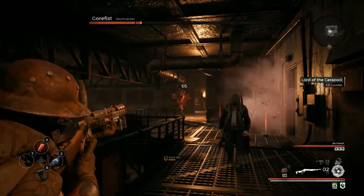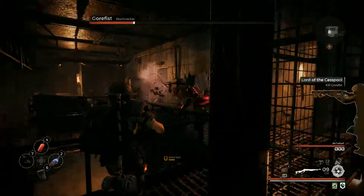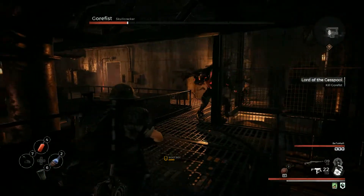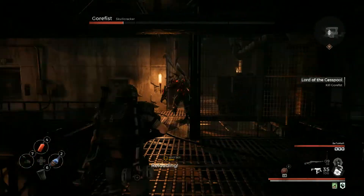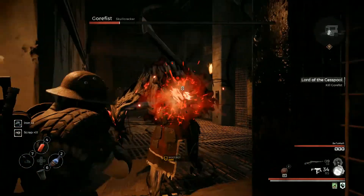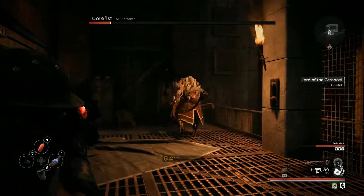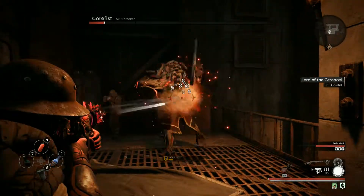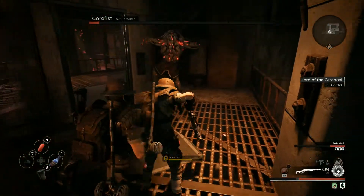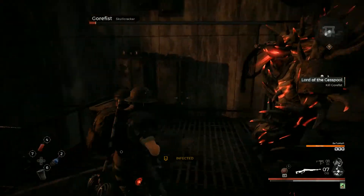Lastly, remember in the main menu you can set your game to public. This will allow you to join other people's games or they will join yours, just to give you an extra hand. I actually beat the boss with one extra person and it didn't seem to affect the spawn rate or the amount of little gremlins that spawned, but I think I have seen a video where there were two extra players and there were more gremlins than usual.